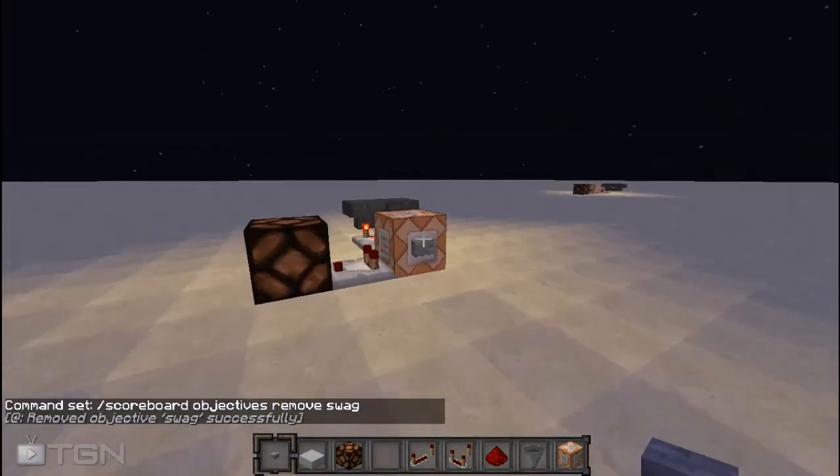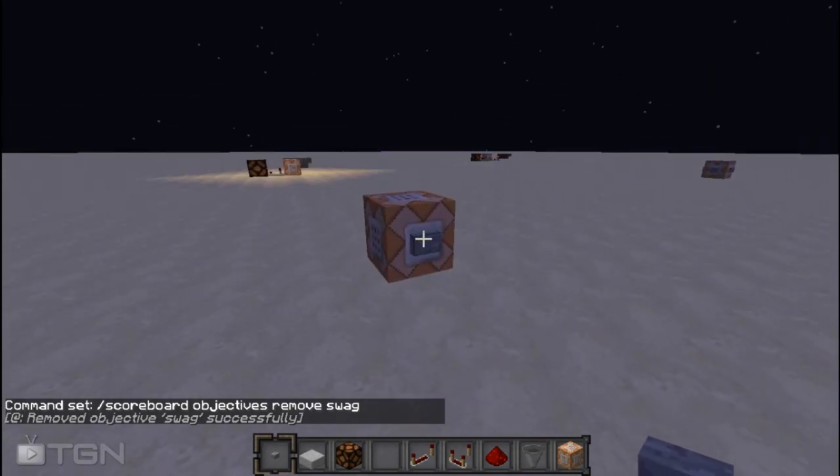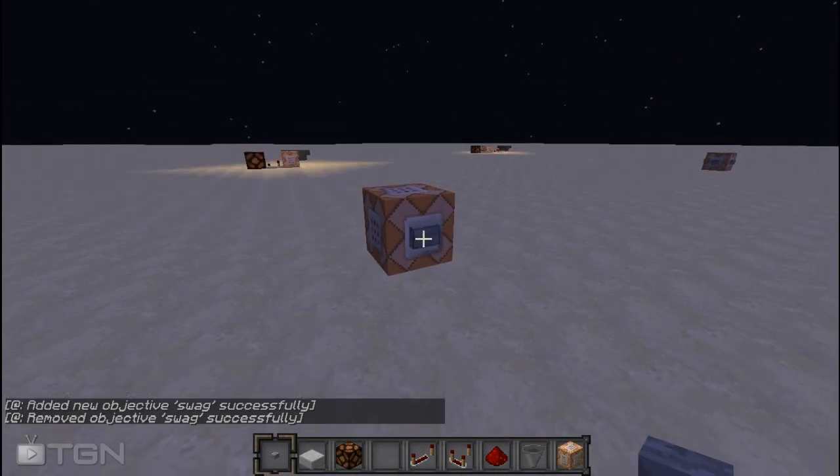So now you can see that we removed the objective 'swag' — it was already created — and now if we head over here and press this, our lamp turns on. So that's how you make wireless redstone in Minecraft.